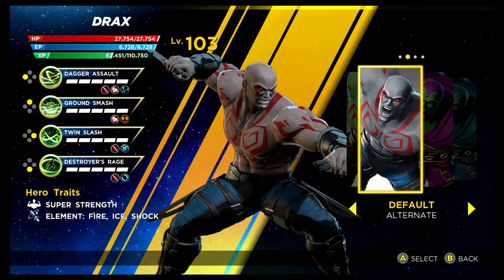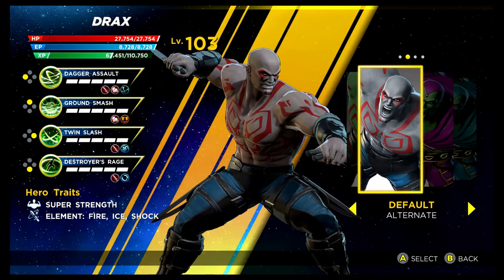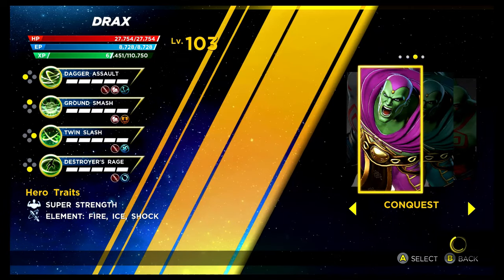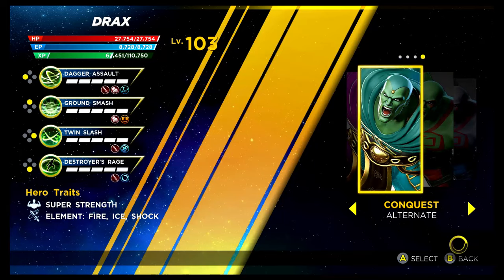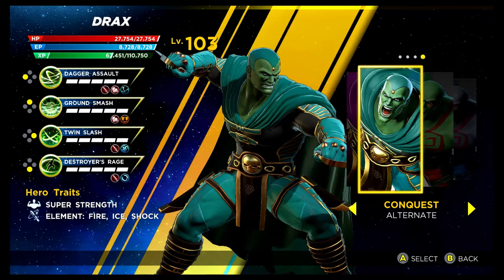We have our first Guardians of the Galaxy character here with Drax. This one is unlocked via the Superior Story mode — it's a bit of a nod to the colouring of Drax in the MCU, as he has more of a grey rather than bright green colour. We've then got his Shield Depot costume — the Conquest look. I do like it, but I'm not quite sure about whatever he has on his head. And then there's a simple recolouring of it. That is Drax.